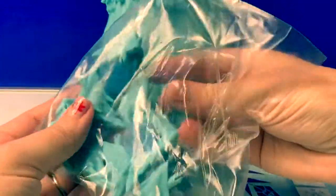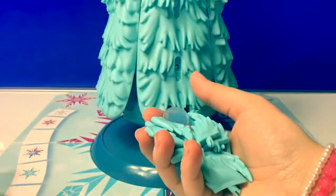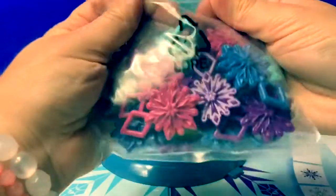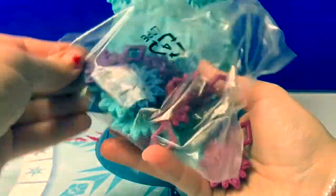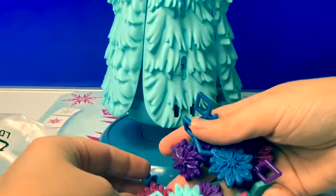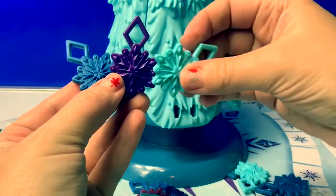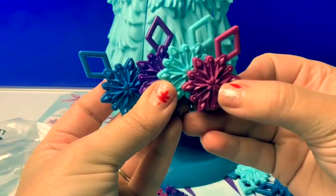Now these are the tree branches. These are the snowflakes — lots of colors. We have blue, purple, teal, and a dark pink.